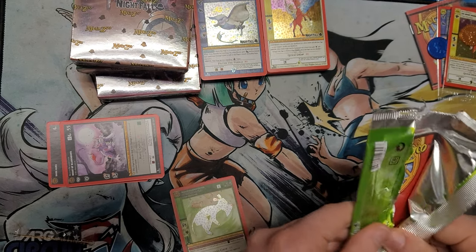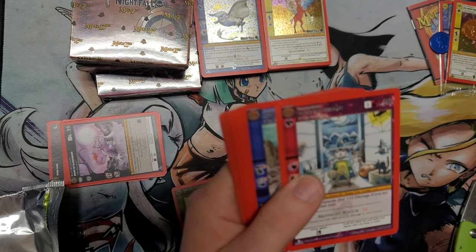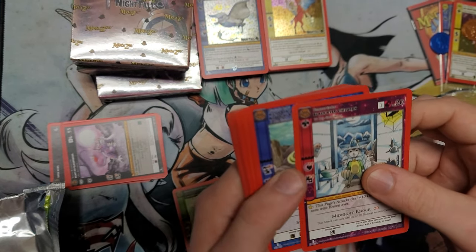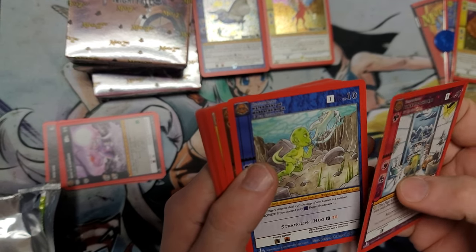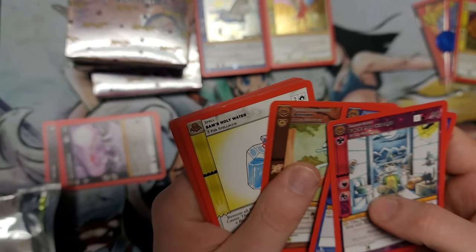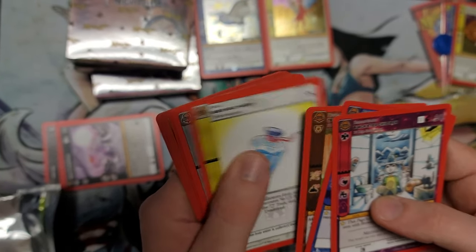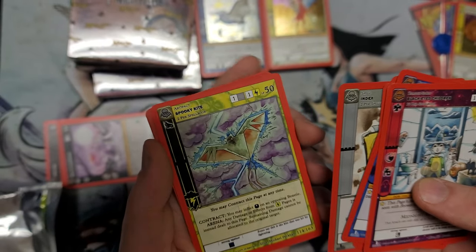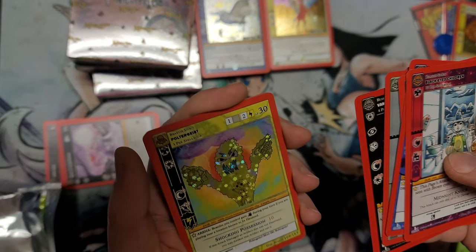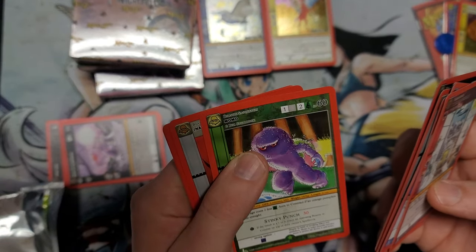Let's get this pack open. I've been seeing a lot of pack openings for these theme decks and it looks like it's mostly reverse holos in here. We got Black Eyed Children, Water Baby of Massacre Rock, Tai Hee Han - someone can teach me how to pronounce that - Sam's Holy Water, Index, Spooky Kite, Vampire Mercy Brown - this card is insane - and then a Reverse Holo Poltergeist, and then a Non-Holo Momo.